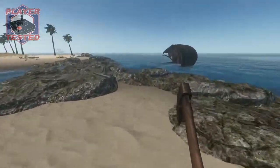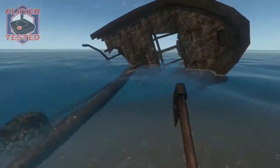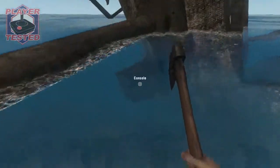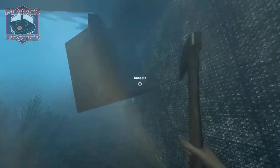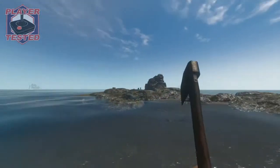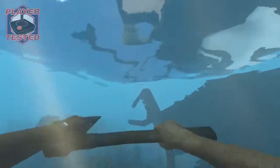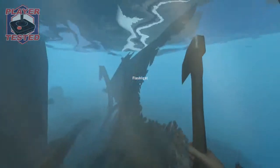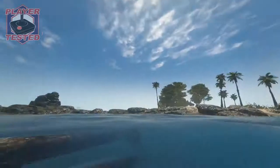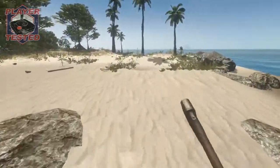Back at home base I've actually got two shark carcasses just sitting on the shore because they came up to me while I was on shore. I took them out and I've got them sitting there — I think they're scaring the other sharks away, because I haven't seen any at home island recently, which is good. Having sharks near home island is always terrifying.